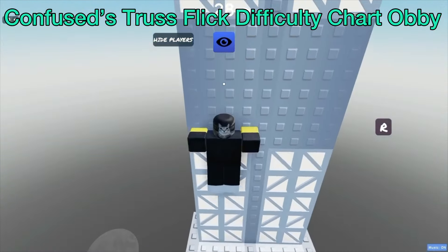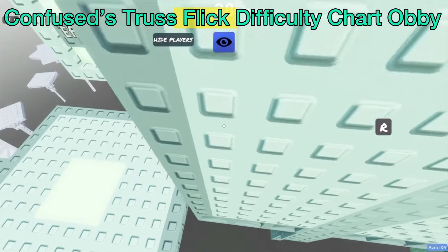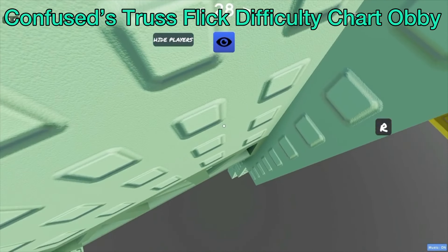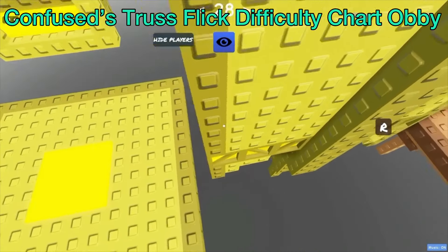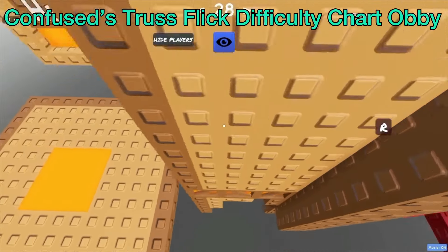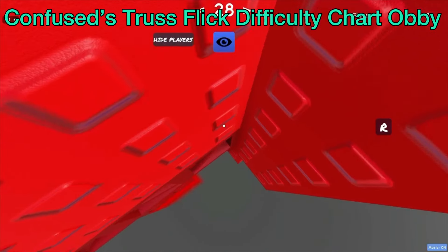The third difficulty chart obby is a truss-based obby that you probably have never heard of — it's the Confused Truss Flick Difficulty Chart Obby. This obby has only one obstacle per stage, which is less than the other two we have covered. If you haven't noticed, each difficulty chart obby gets shorter in this video. Much like the last difficulty chart obby, this one goes up to many humanly impossible difficulties.